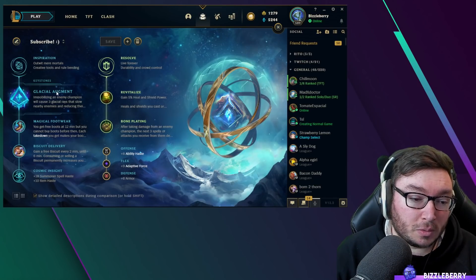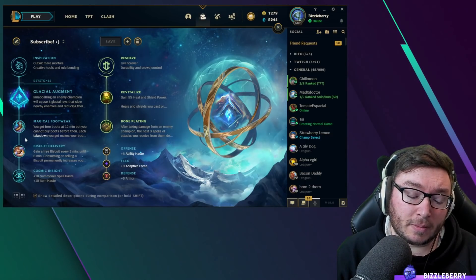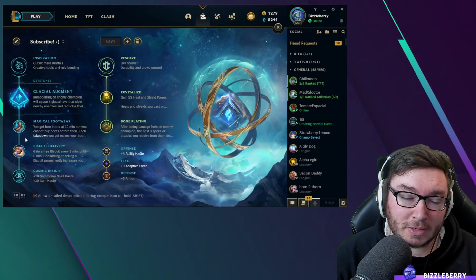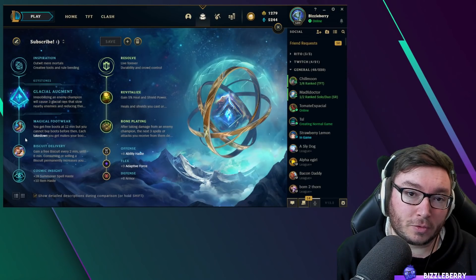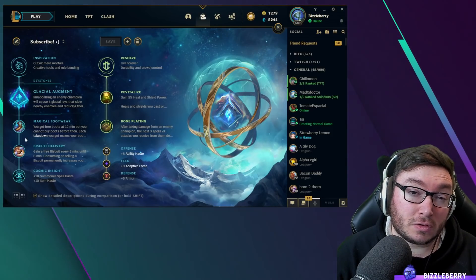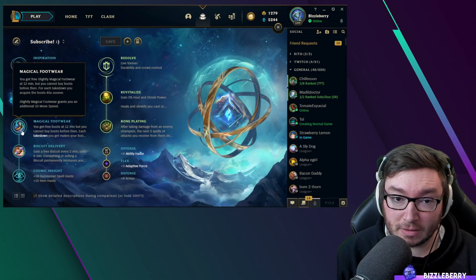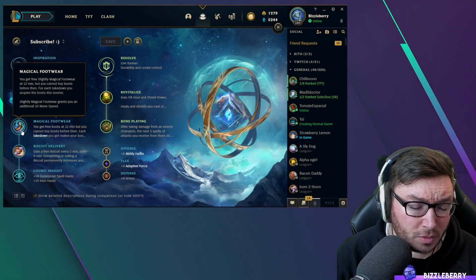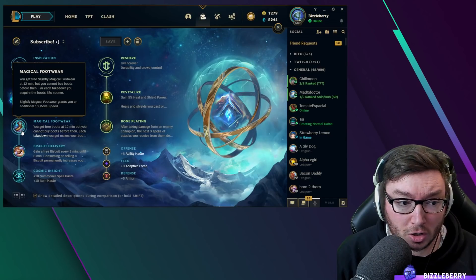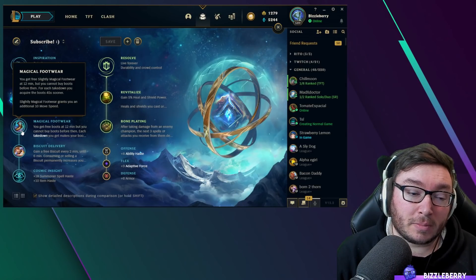We've also got Magical Footwear. Basically, after 12 minutes you get boots for free, provided you have a spare inventory slot. Sometimes a biscuit from Biscuit Delivery or a health potion can take up a slot, so make sure you have that slot free later on. This saves you 300 gold and the boots also have a little extra movement speed on top. If you get takedowns — kills or assists — you get the boots even sooner, sometimes around the nine-minute mark if laning is going well.